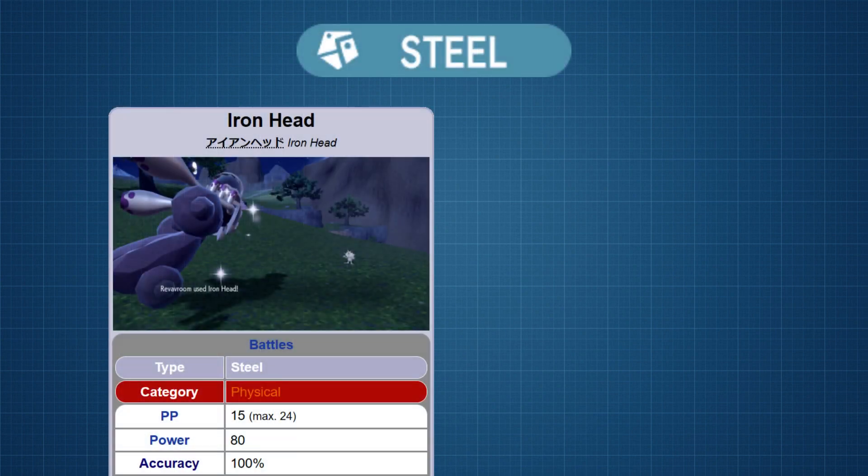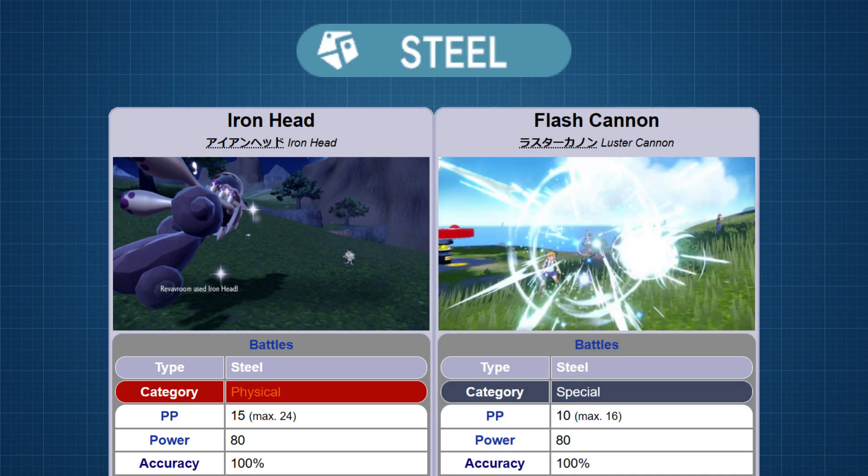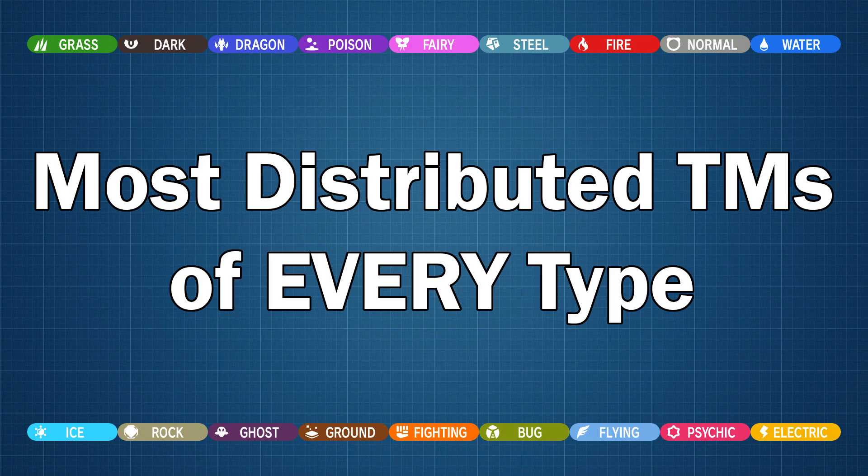Last but not least, for Steel we have TM99 Iron Head for physical with a distribution of 119, and TM93 Flash Cannon for special with a distribution of 67 — the second and final instance of both moves having the same base power. And that's it — those are the most distributed attacking TMs of every single type in Pokemon Scarlet and Violet. I hope you found this video both informative and helpful. Thanks for watching.